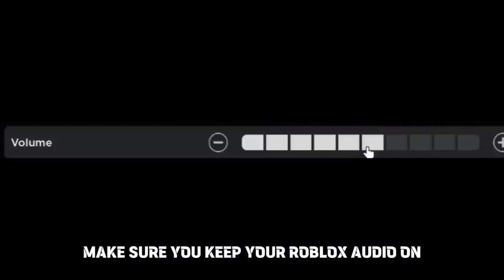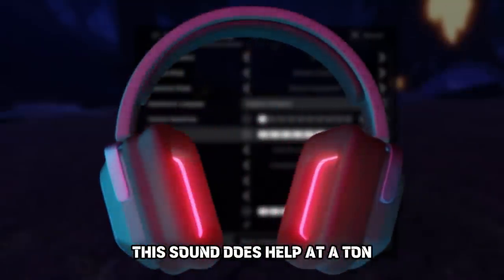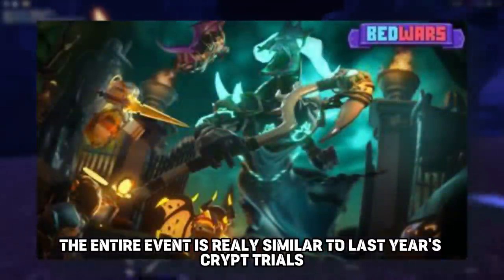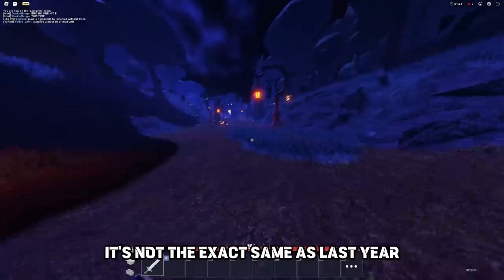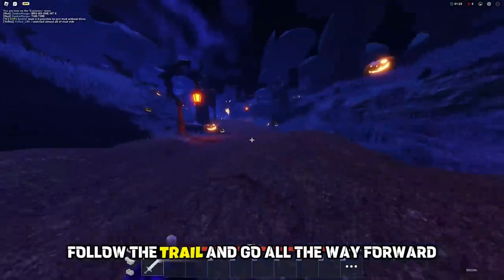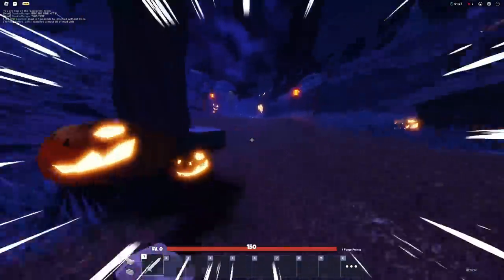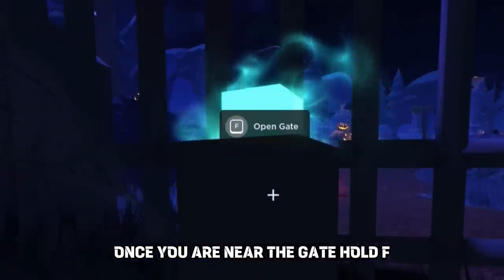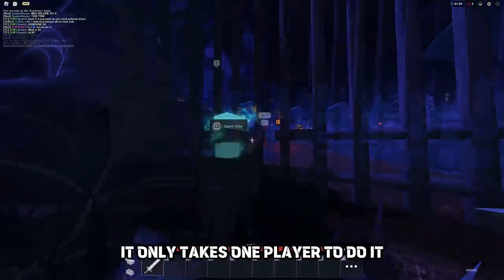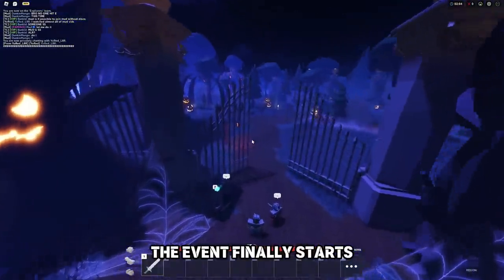Make sure you keep your Roblox audio on — the sound does help out a ton. The entire event is really similar to last year's Crypt Trials. When you first spawn in the graveyard, it's a bit different from last year. Follow the trail and go all the way forward. Once you are near the gate, hold F — it only takes one player to do it. When you open the gate, the event finally starts.